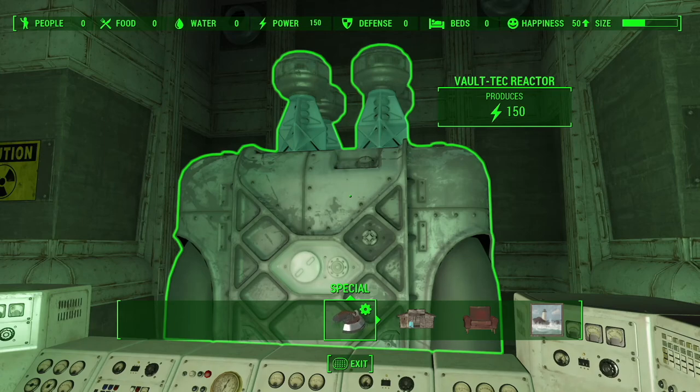I wanted to start this video off going over how the power system works in Vault 88. When you first arrive, there's a generator here which gives 150 power.